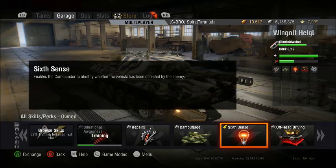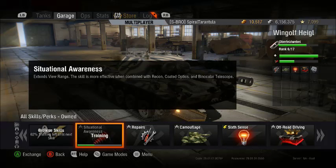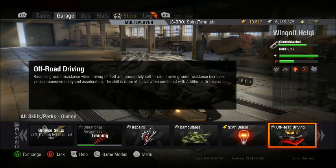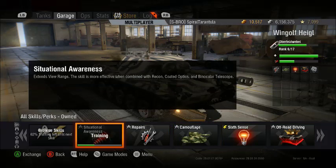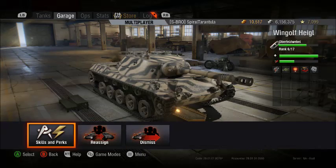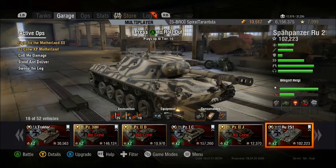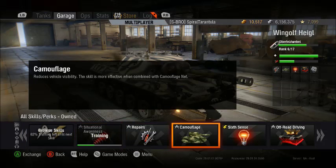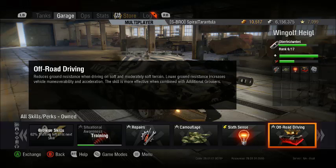The third skill I would get would probably be Situation Awareness or Off-Road Driving. Off-Road Driving I would recommend if you want to take a more active role in scouting, because it lowers the ground resistances and gives you a lot more maneuverability in mud, snow, sand — anything that's not a paved road. Situation Awareness gives you a 3% boost to your base view range. On my RU251, the base view range is 400, so combined with coated optics my view range is around 430–440 meters. Most high-tier light tanks have really good view range anyway, so Off-Road Driving is a solid alternative.